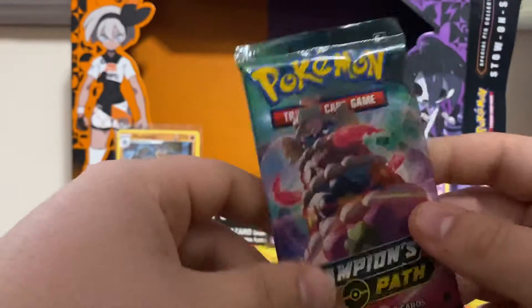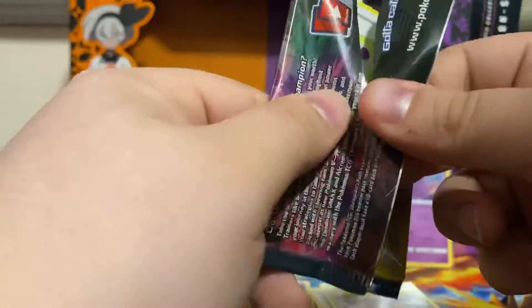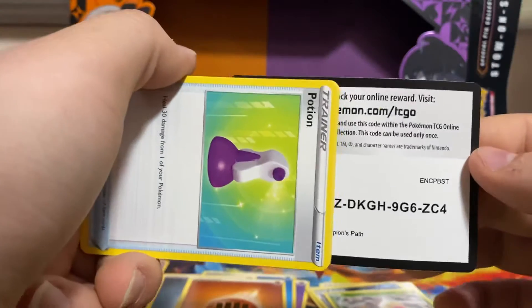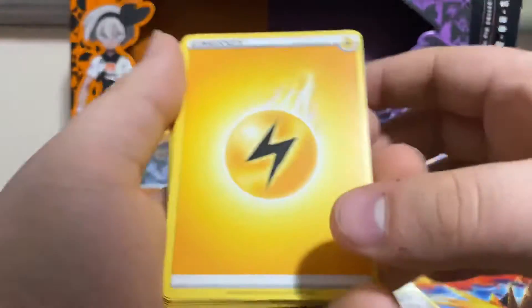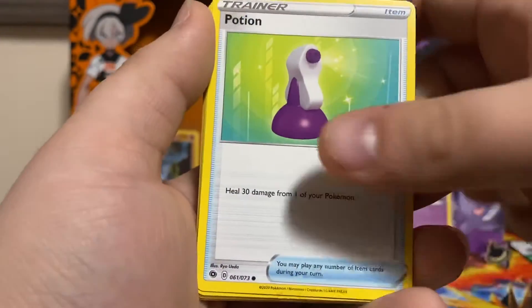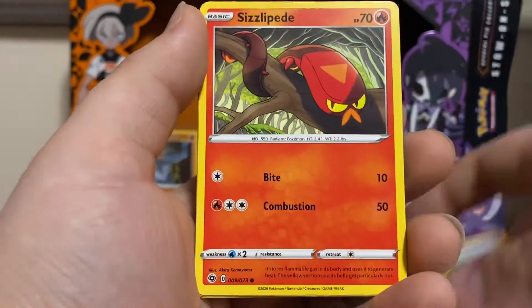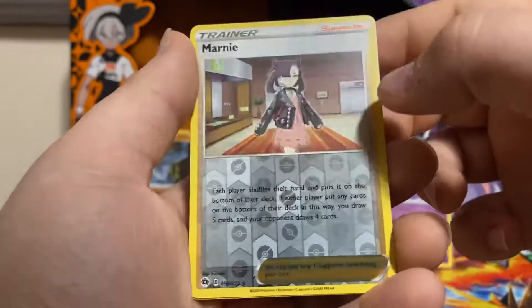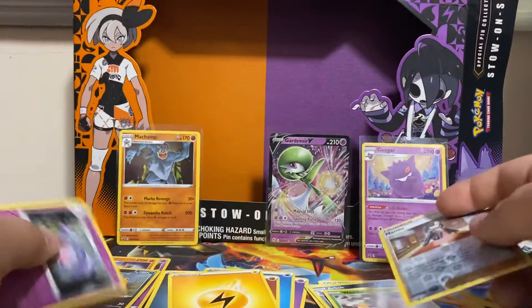Last pack of this opening. Can we get another V card or higher? Code card for you guys. We got a Lightning Energy, Beedrill, Great Ball, Sonya, Potion, Vulpix, Inkay, Pokeball, Sizzlipede, Marini. Reverse — that is a reverse rare. And doubled up.